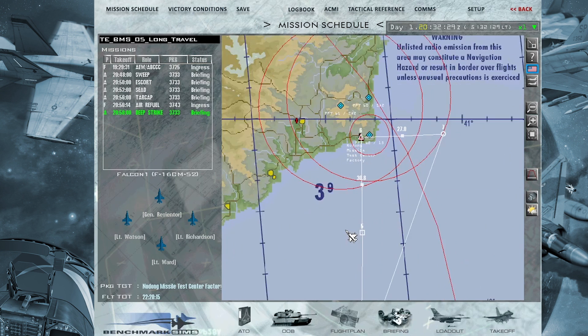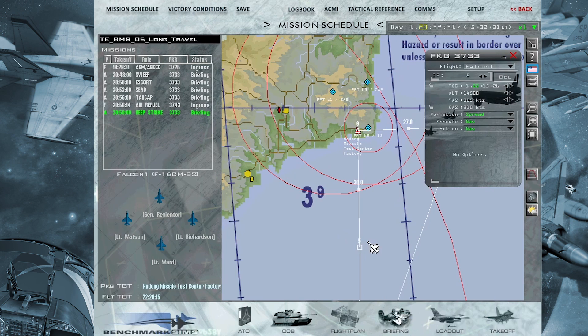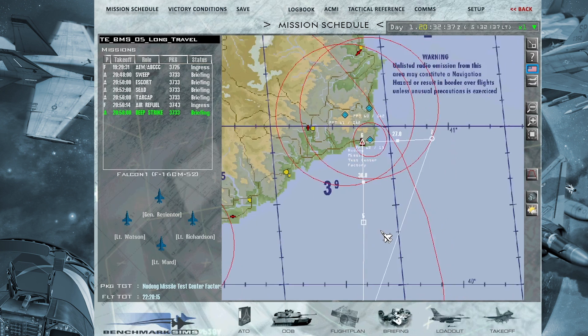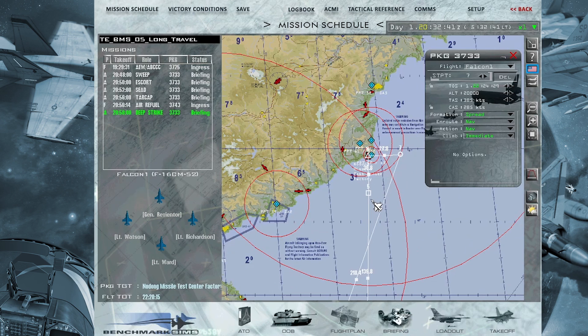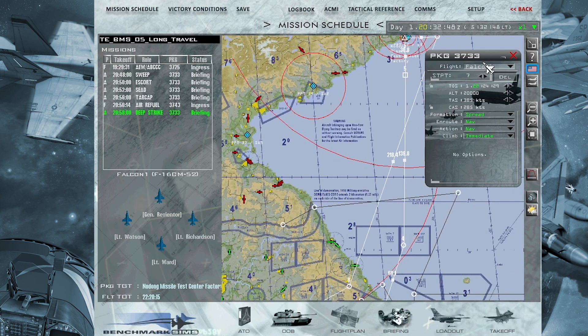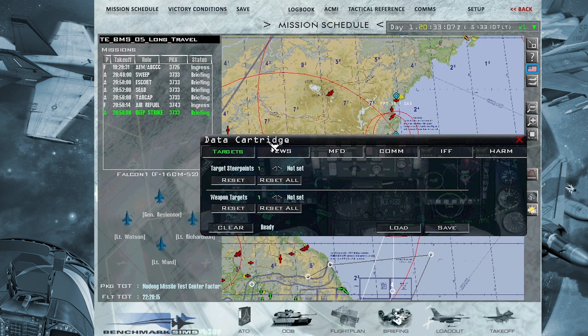They are going to come back to waypoint 5, attacking from waypoint 5 to target 6, then come back to waypoint 6, and then rejoin with you at waypoint 7 if they are on time, or make a turn and rejoin in that area and go back to waypoint 8.